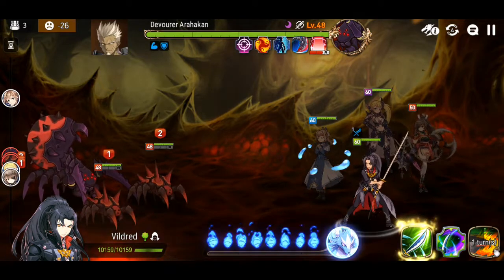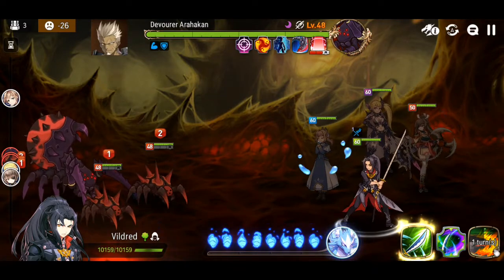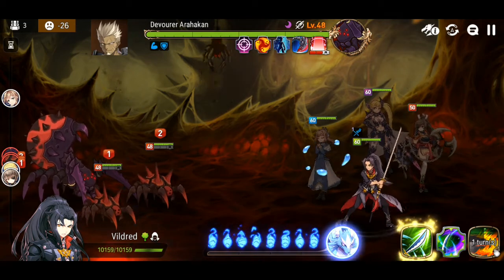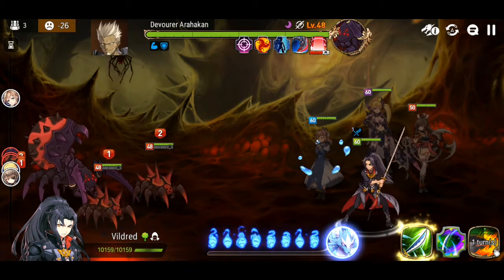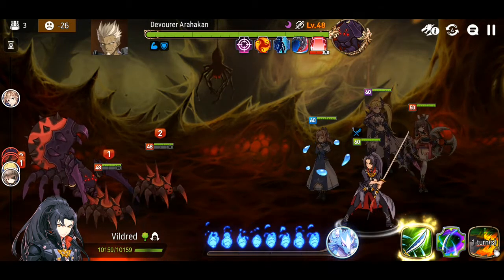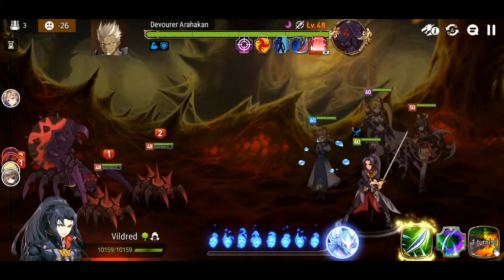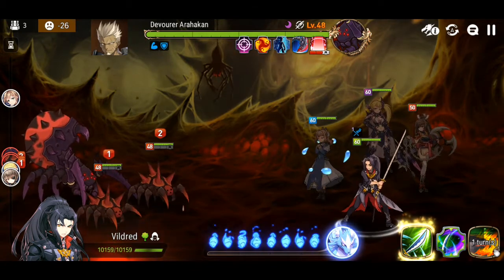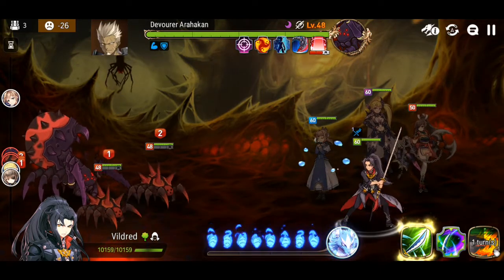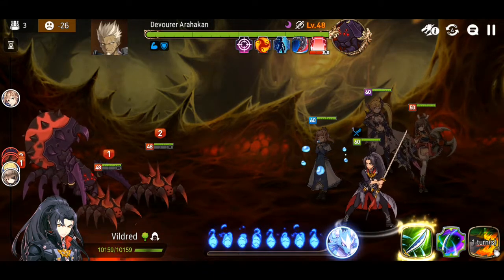As you can see, the characters I use aren't really optimized for this raid for Arakan, partly because Vildred is earth type and there are fire adds over there. The dark type boss isn't much of a problem, but you want a single target DPS nuke like Lorena. I have Dian there as well, but it would be a lot easier with a healer instead of Dian. I'm just using her because she contributes to the morale boost.